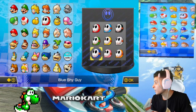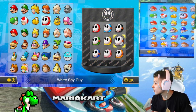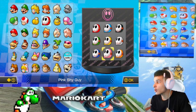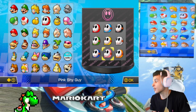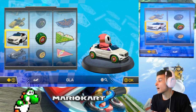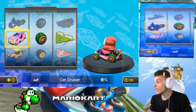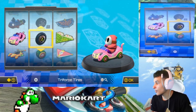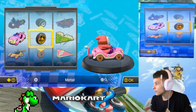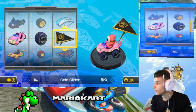We've been red, green, blue, yellow. We only need light blue, pink, orange, white, and black. Since I'm going to be pink because of the Bell Cup — because of Peach's cat suit — we're going to be using Pink Shy Guy, since we used Pink Yoshi. For this one, I'm going to be using the Cat Cruiser, the big monster wheels, and our glider will be the gold glider. Let's do it.